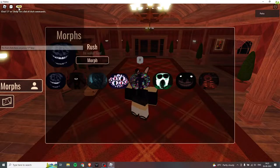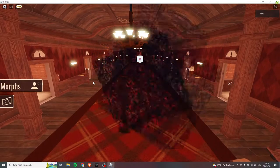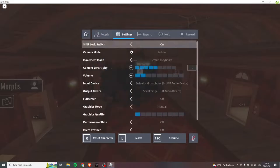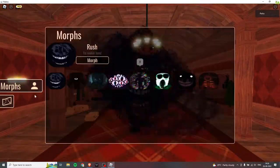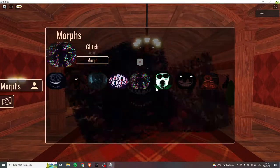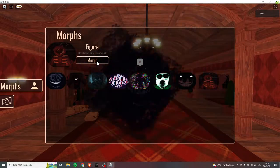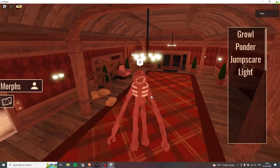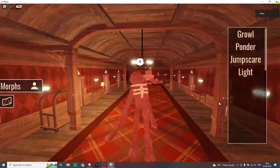If you click on morphs you can be whatever character you want. For example, you can be Rush - look at that, that's so creepy! As you can see I can morph into any of the Doors characters. I can be Seek, Hold, Eyes, Glitch, Ambush. I'm probably going to make a spoiler alert but here you go. Whoa, it has a light - pretty cool!